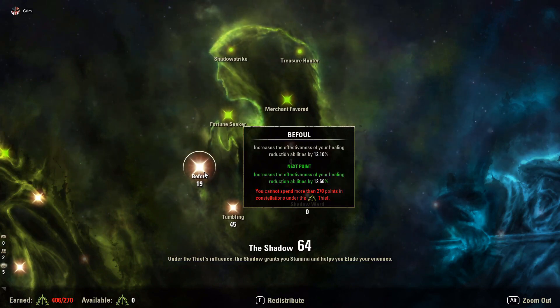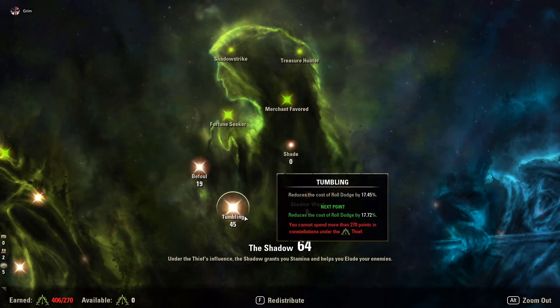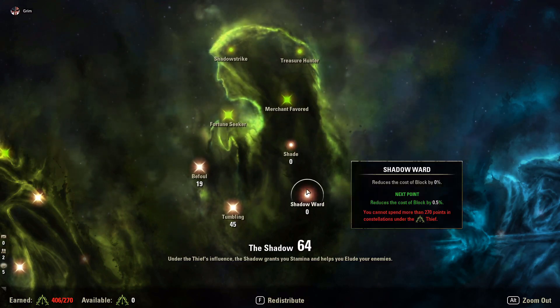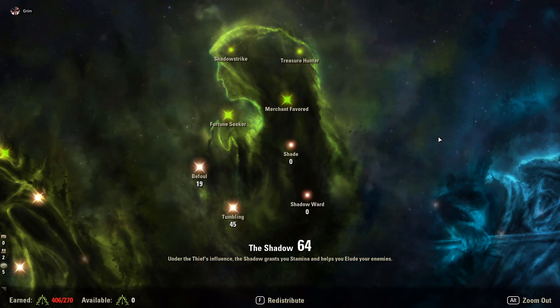19 points into Befouled for healing reduction — though I might remove that since I don't think I'm applying Major or Minor Defile to targets, so those 19 points could go into Tumbling. We are a very Tumbling-heavy build — that's how we avoid damage. We're not standing around blocking on this build because that's a death sentence. That's the build update!